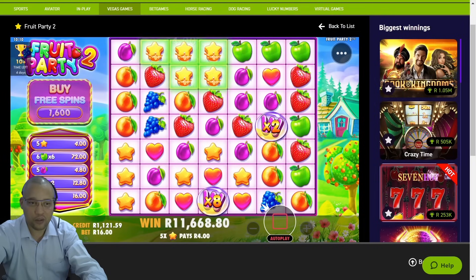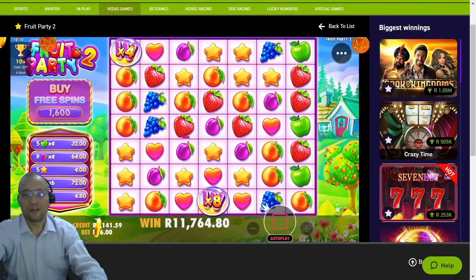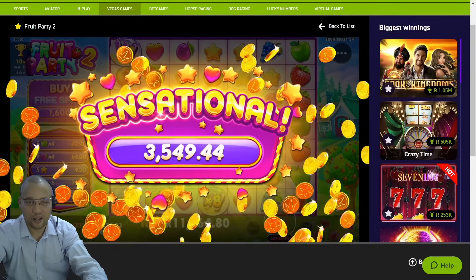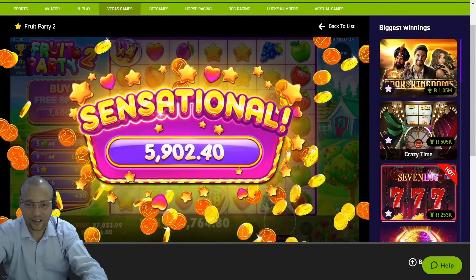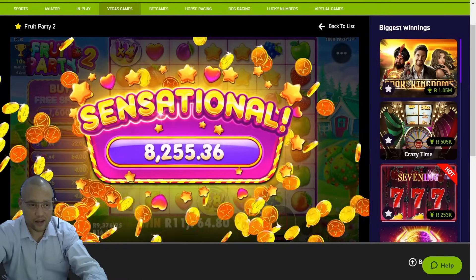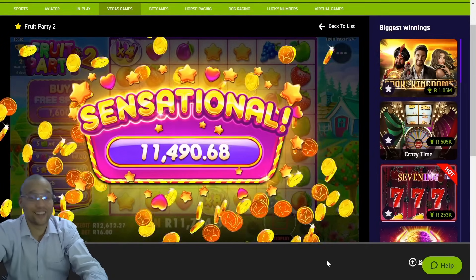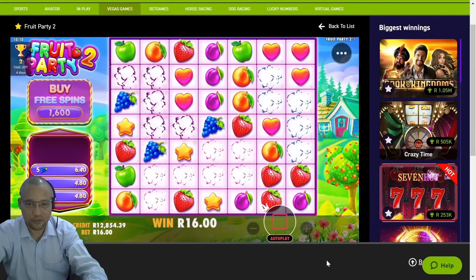My word, oh my word — I'm kind of speechless at the moment. We didn't dip below that 1000 rand mark either. 11K on a 16 rand bet — what! Some profit right there, starting off on a 2000 rand balance. What luck on the second 100 spins! That is huge for me, that is huge. Wow — 11,700, just over 12K. How fantastic and awesome is that!